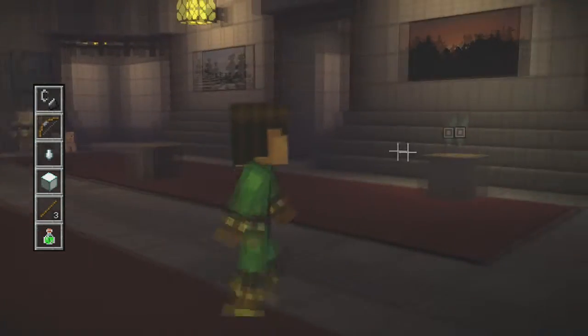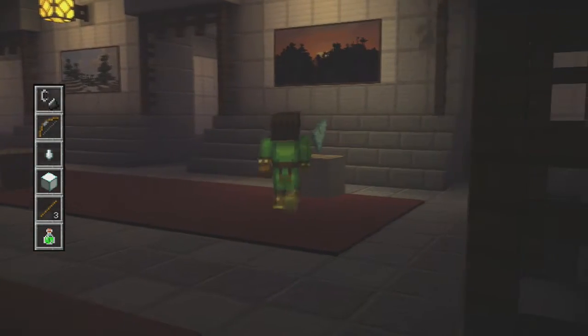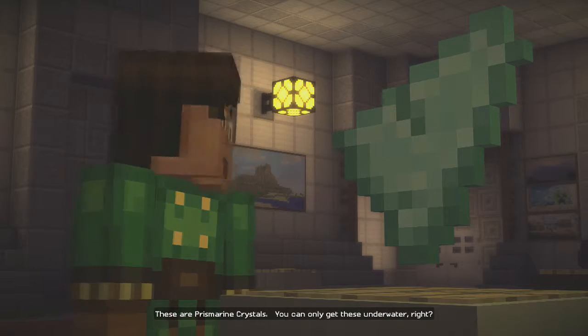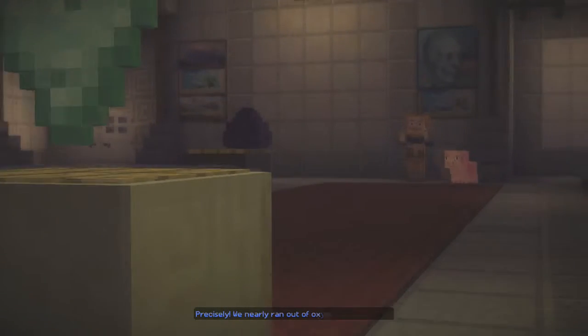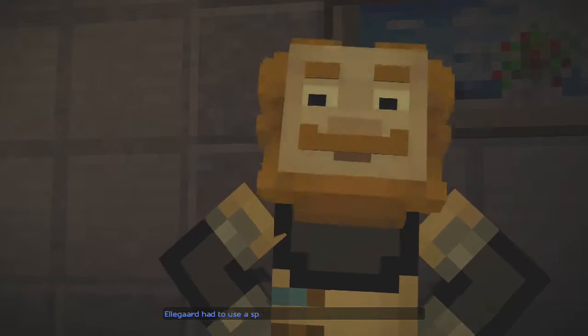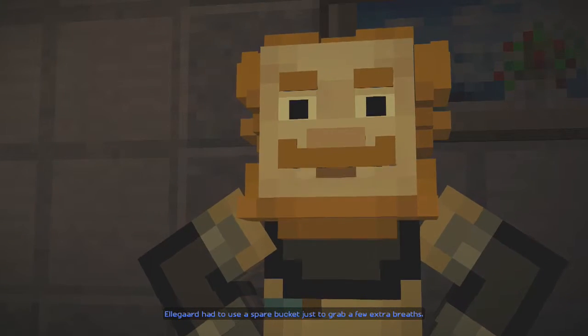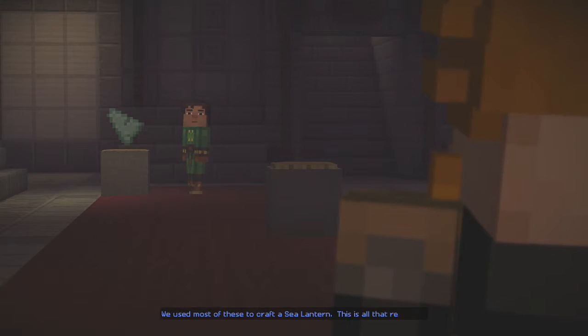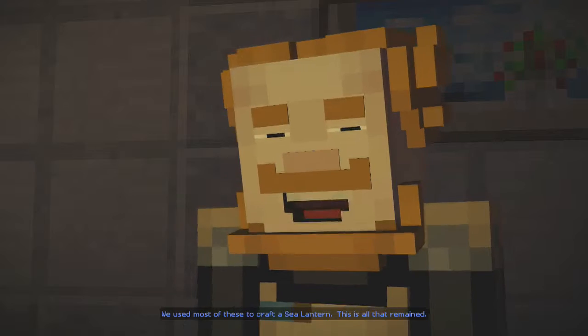There's more things back here. Yes — Prismarine Shard. These are Prismarine Crystals. You can only get these underwater, right? Precisely. We nearly ran out of oxygen getting these. Eligard had to use a spare bucket just to grab a few extra breaths. We used most of these to craft a sea lantern. This is all that remains.